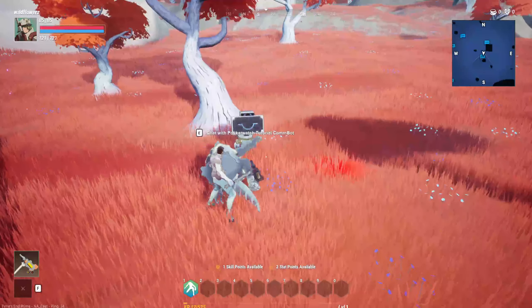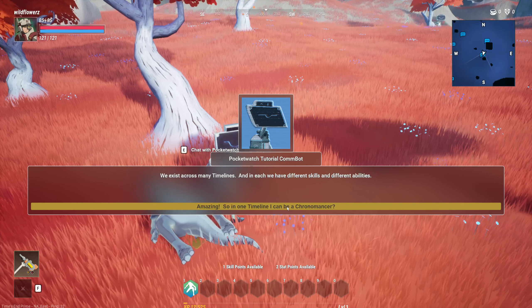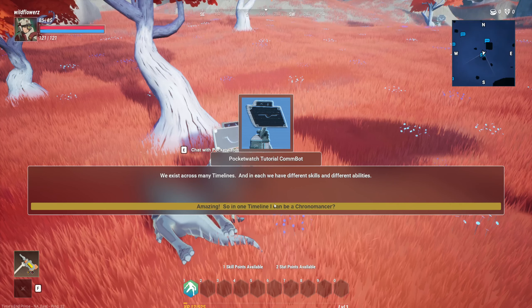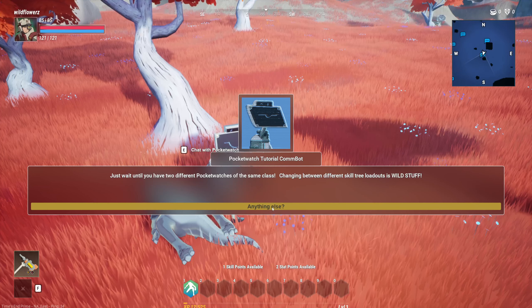Pocket watch tutorial: pocket watches are how you change your personal timeline. We exist across many timelines, and in each we have different skills and different abilities. So in one timeline I can be a chronomancer, and in a different timeline you could be any number of other classes. The pocket watch allows all of this. Best pocket watches will be found in the hardest adventures, but vendors will also have them for purchase. Just wait until you have two different pocket watches of the same class — changing between different skill tree loadouts is wild stuff!